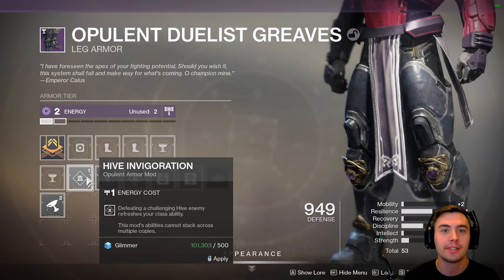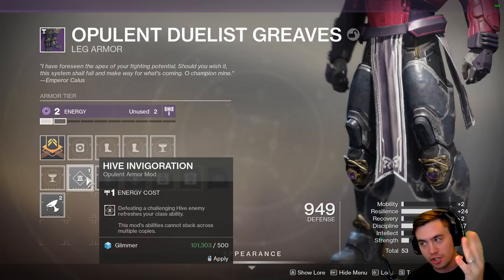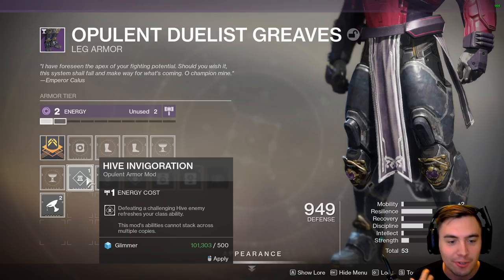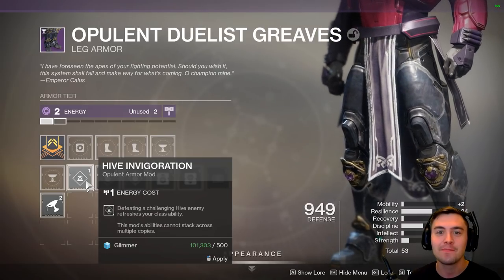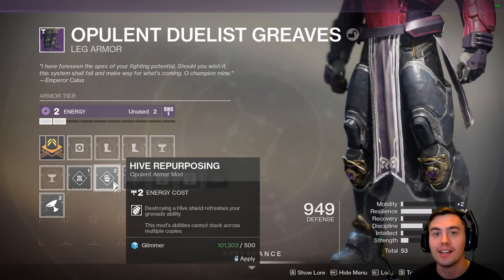Especially if you're using something like a Hunter, you can do some pretty crazy stuff with the Mountaintop — shoot it, reload, shoot again, kill it. You can get these crazy combos off for 1 mod point. Nothing is going to be as valuable as that. Nothing is going to be as valuable as this, stat-wise.